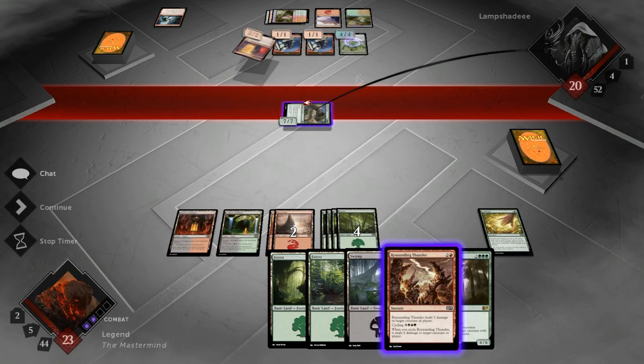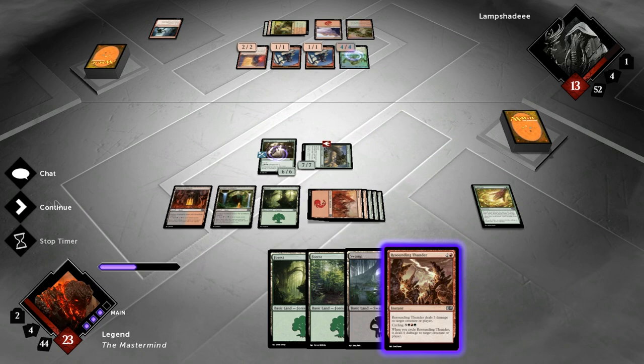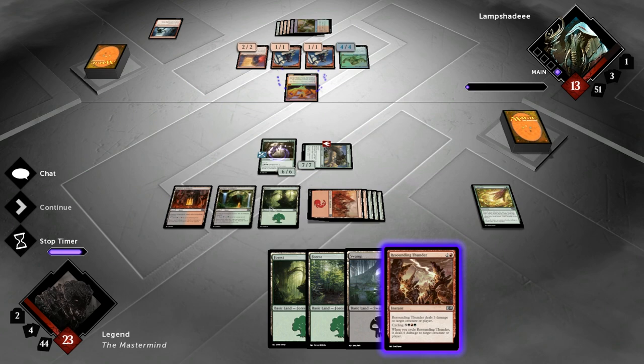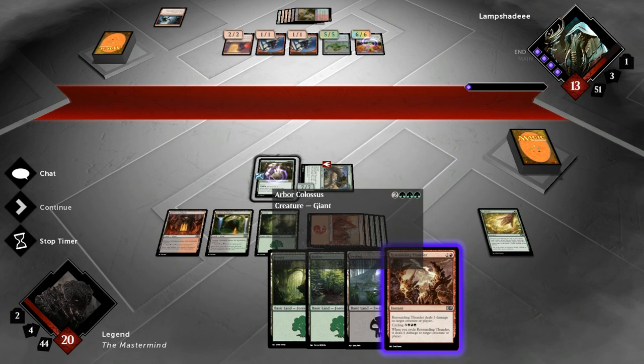Opponent plays Sign in Blood — haven't seen that combination before, but in a token deck I can see the value. No attacks from the opponent. We play Arbor Colossus — but something big comes from the opponent: Inferno Titan. Now we can use Resounding Thunder on the Titan since it's scarier than any Scion. The Titan's 3 damage probably goes to our face. We probably should have pinged the Arbor Colossus so it could have attacked, but the opponent didn't do that.